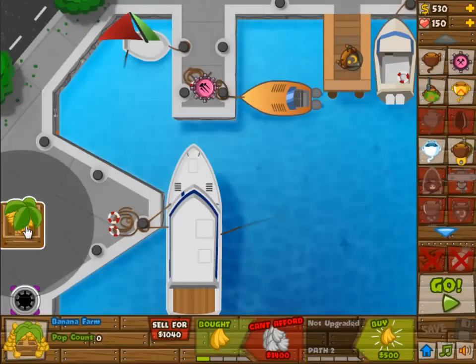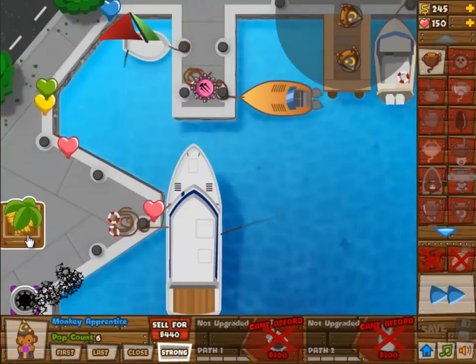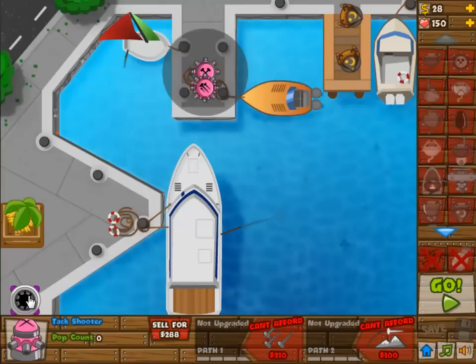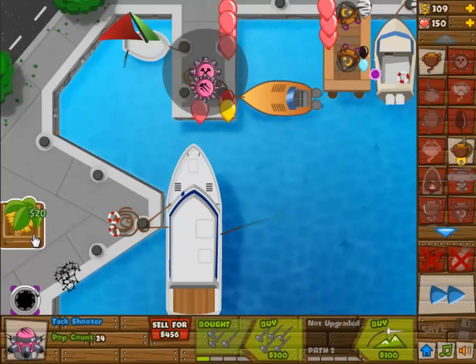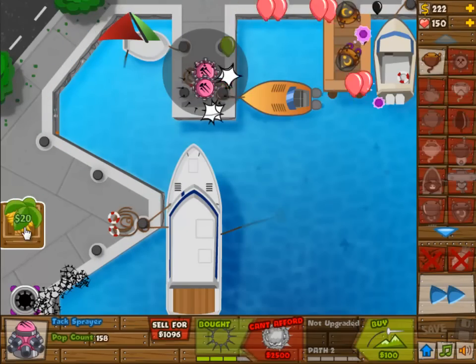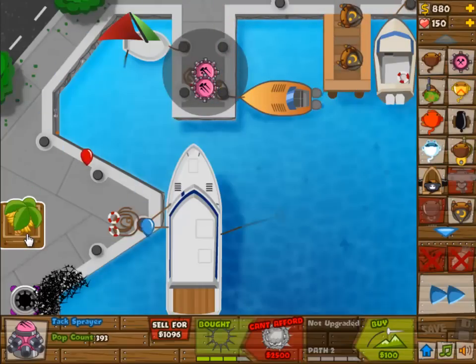Both of them set to strong. The second one is coming in now, also set to strong. The position is a little bit important — make sure that you place them apart, because otherwise they shoot at the same balloon, and that's no good. They need to get rid of the lead balloons; for the rest they don't do anything.